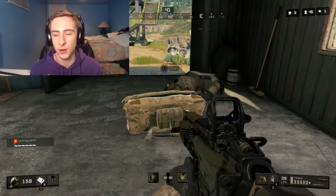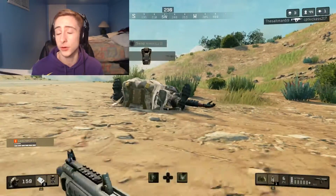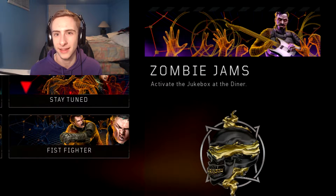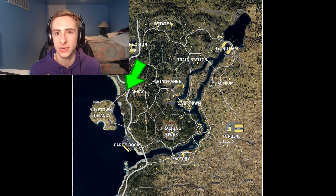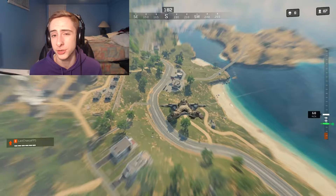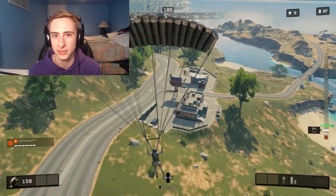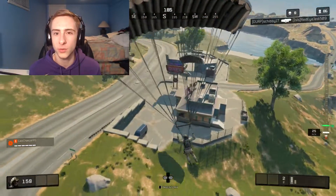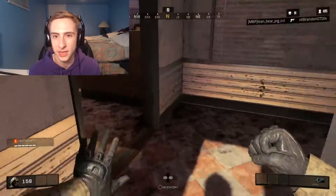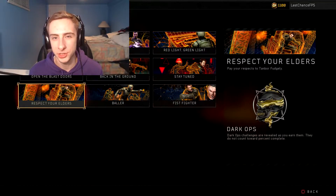We're going to go easiest to hardest so you have the easiest time completing them. The first dark ops challenge is called Zombie Jams, and that is to activate the jukebox at the diner. The diner is located right between Nuketown Island and Array. Just land at the diner, walk through the front door, find the jukebox on the back wall, walk up to it, and hit Square or X on Xbox to activate it and you're good to go.